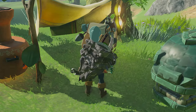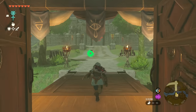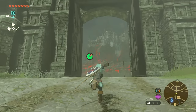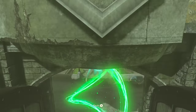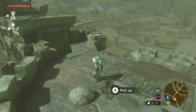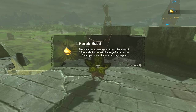Early on, here's how you can acquire at least 10 seeds from just above Lookout Landing and already get at least 2 extra slots for each inventory type. Starting from Lookout Landing, head towards Hyrule Castle and stop at the first wall on the main road. You'll want to use Ascend to get to the top and then immediately lift this rock to get your first seed.